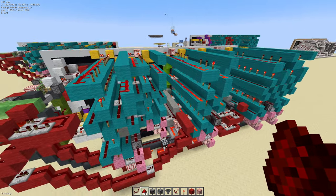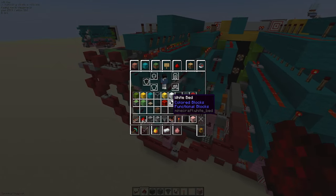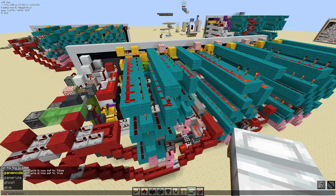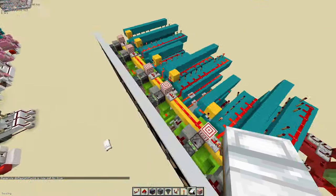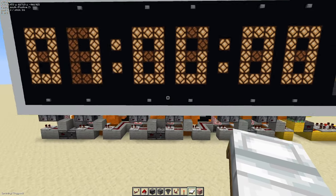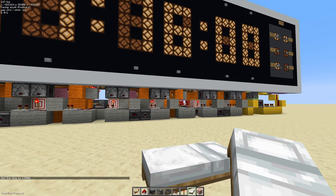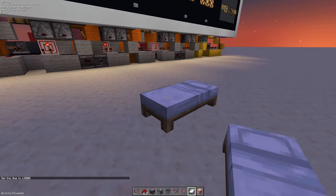Now, if we want to test the reset function for the in-game time, take a bed and make sure the new daylight cycle is set to true. Come over here, make sure that the clock is turned on. I'll just do time set night, and when I wake up, this clock should instantly reset itself to 6am.